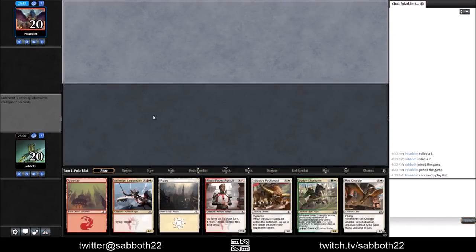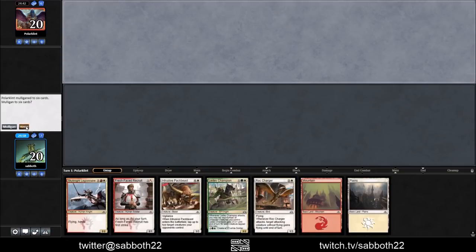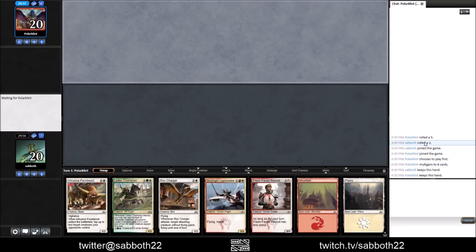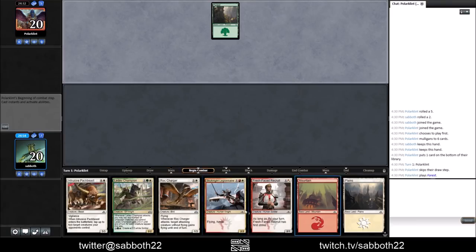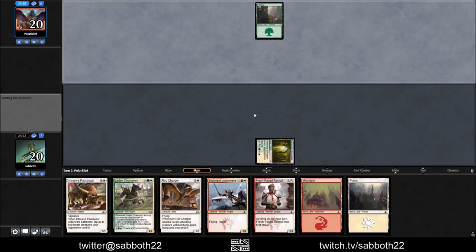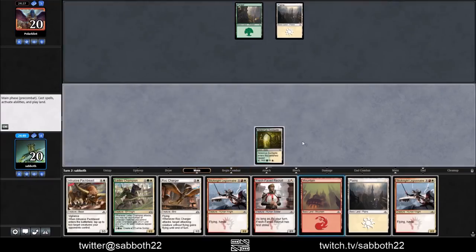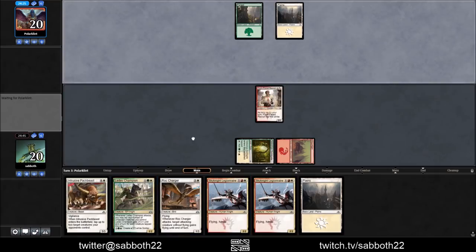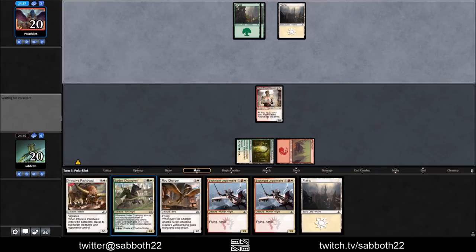What about Crush Contraband for the Locket? I'm still sticking to my Divine Visitation plan — it can work, we saw it work, we know it's possible. The direct currents are definitely good here. The one advantage we have is that our deck is going to be more consistent than theirs — a lot of their stuff is going to come into play tapped. We don't have a one-drop, so let's get our land that has to come into play tapped first. We know we'll need the red eventually, but we also don't have a two-drop here.